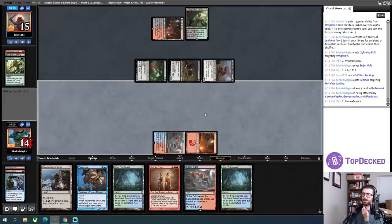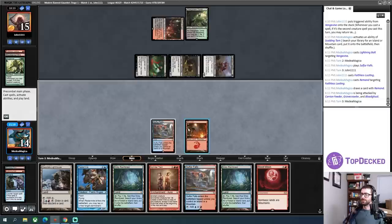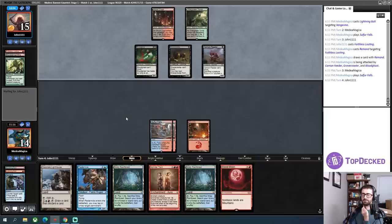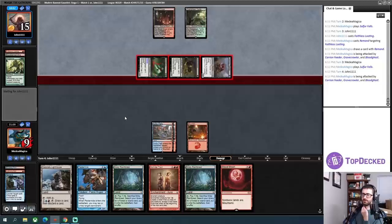I'm going to take five here — oh, my opponent messed up. Post-combat, my opponent could have sacrificed Gravecrawler, put a counter on Carrion Feeder, recast it, and ended up in a slightly better position. Am I just Pestermiting on my opponent's turn, or is this Blood Moon relevant? If I play Blood Moon, my opponent basically cannot cast spells the rest of this game. But I think I'm just going to go Twin instead — as far as my combo is concerned, it only stops Fatal Push, because they can still cast the Lightning Axes.